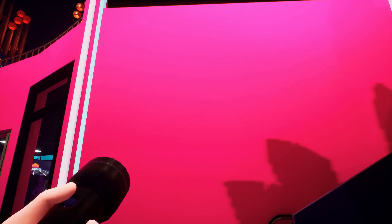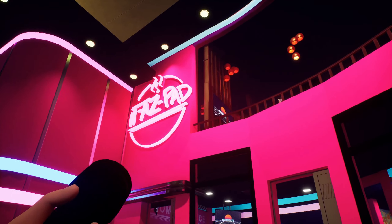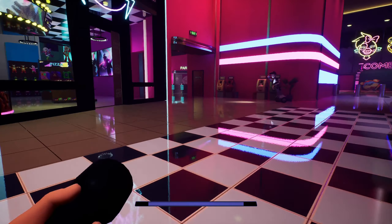Coming down here you can see he removed the Freddy Fazbear's Mega Pizza Plex logo from the wall. Looking up on the wall you can see that they also reverted back to the early build of the Fastpad logo. You can see it better once we go up there later on.